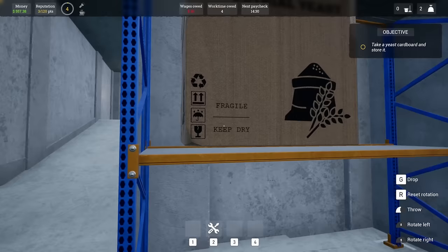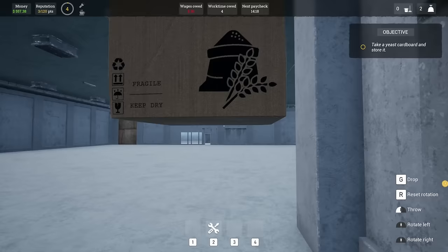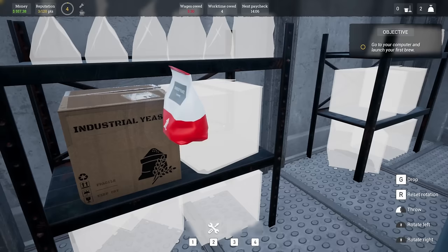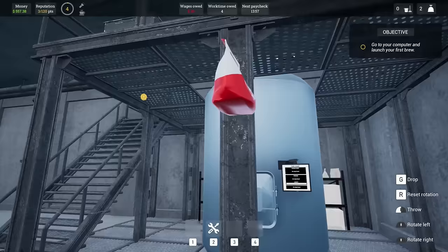It wants me to grab one of these and throw it. Take a yeast cardboard and store it - wait, it wants me to put it in there? Unpack. Go to your computer and launch your first brew.